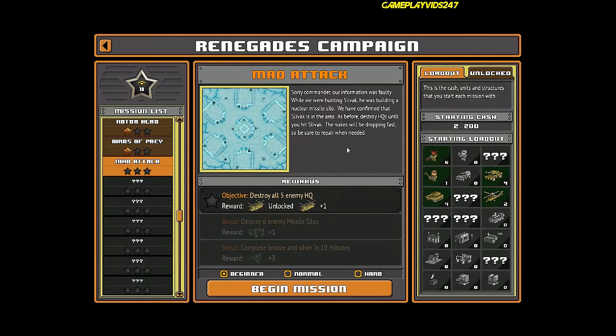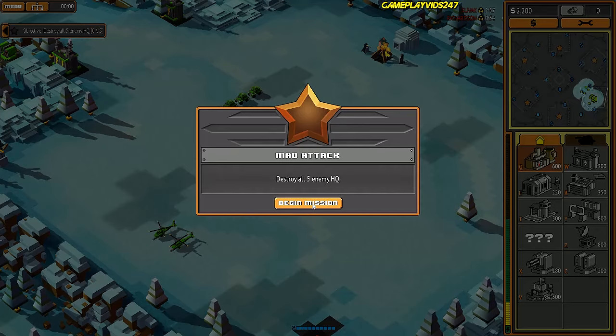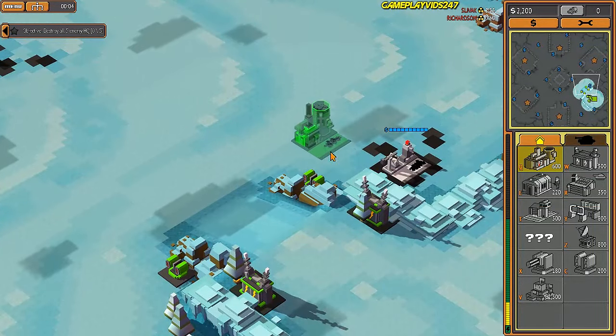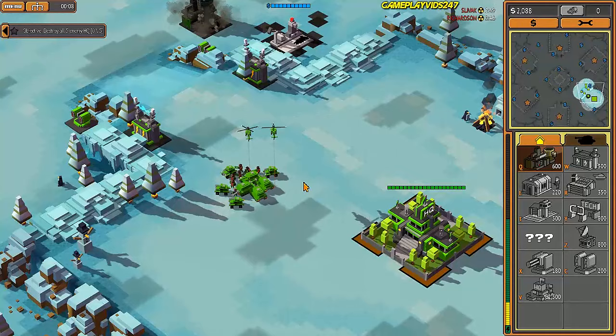Alright guys, welcome back to my 8-Bit Army playthrough. We're on the next mission here, Mad Attack. It seems we're going to be versing enemies that have access to nuclear weapons, so who knows what's about to happen. I really do hope you enjoy. Please remember to hit that like button, and of course, thank you so much for watching. Also guys, we're going to be unlocking the Chinook after this — once we complete this mission, we actually unlock the Troop Transport Helicopter. Pretty neat.